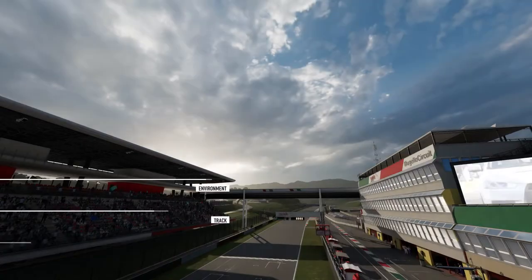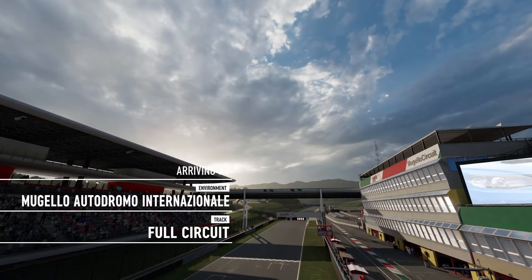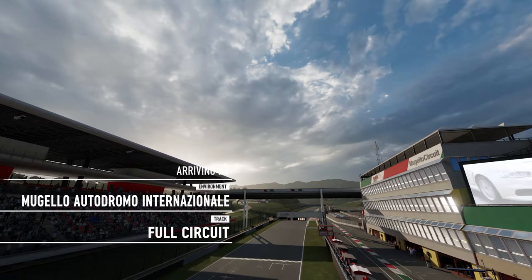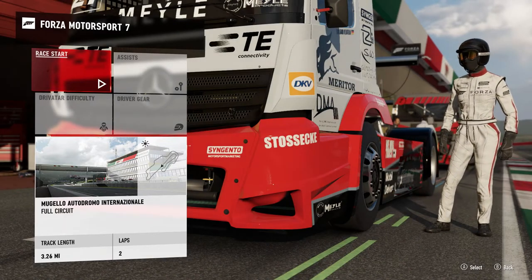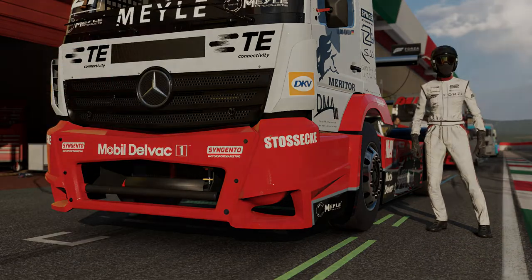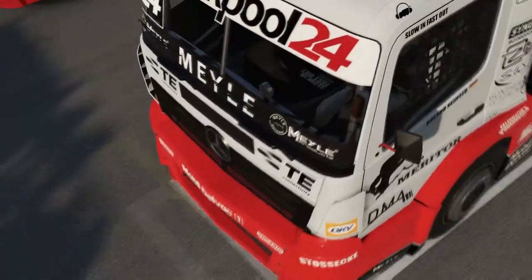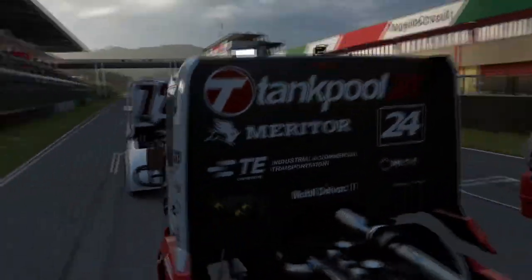So we're loading it, there we go. Bit of a shame that each one's only two laps long, and track length's only 3.26. Well let's just go for it — let's see if we can get this truck to drift. Let's see if I can get myself out in front first, and then hopefully lap two we'll start trying to make the drift.